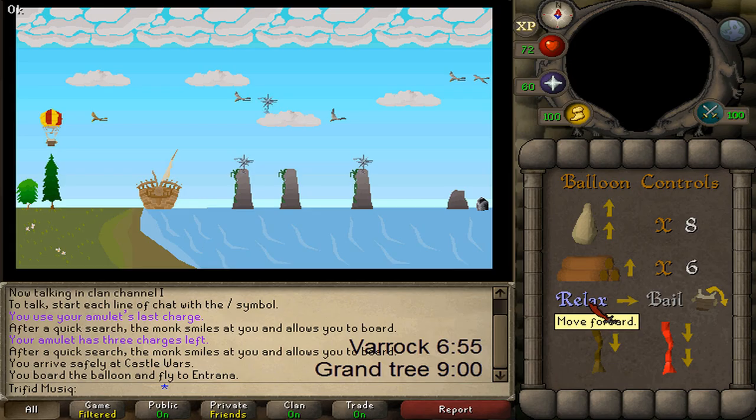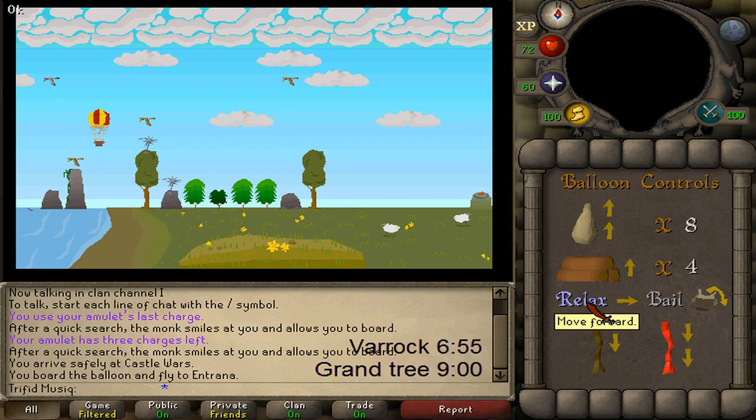For the second screen: relax once, pull the regular brown rope once, relax once, burn one log, relax four times so we're next to the clouds, pull the brown rope once, relax three times, burn one log, and relax six times. Then relax six times more so we're next to the bird, pull the red rope, relax three times. Another 2000 Firemaking experience has been gained and we are now at the Crafting Guild.